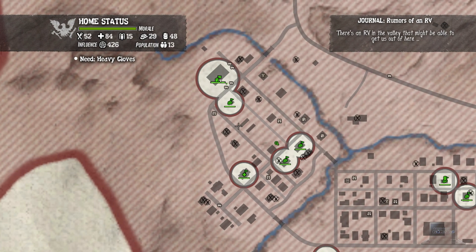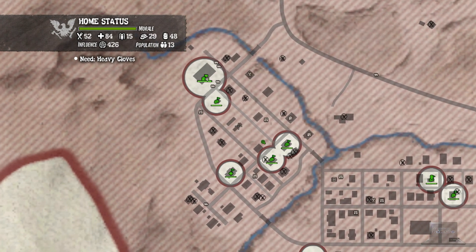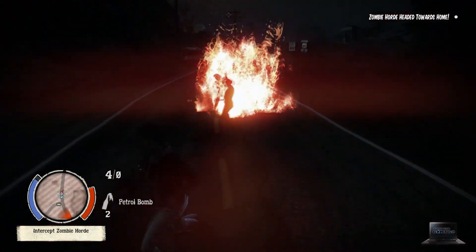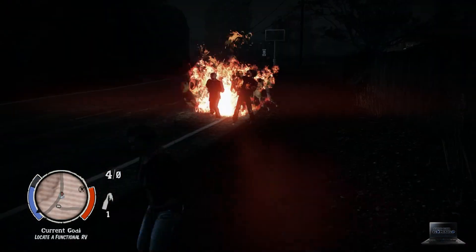Utilize all of your outpost slots and try to arrange them in a way that protects your main base. You won't always be able to do this because of the randomness of item spawns, but try and do the best you can. Don't be afraid to use Molotovs — they're cheap, silent, and you can take out entire hordes with them if you're careful.